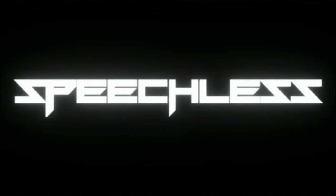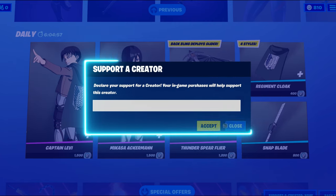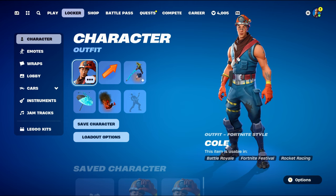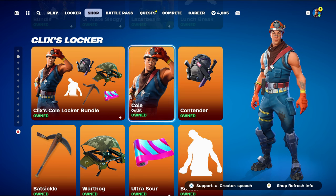Welcome! Today's video is another skin combo video, and today's skin is going to be Cold. This skin wasn't seen in the item shop for 1717 days until it came back today. It can be found under the Colossus locker tab — the skin separately costs 800 V-Bucks, or the Cold locker bundle costs 1800 V-Bucks. I managed to get the locker bundle for 1300 because I already owned the Ultra Sour weapon wrap. The bats and the Warthog cosmetics haven't been in the shop for a while either, and the skin itself has only been in the shop four times total.